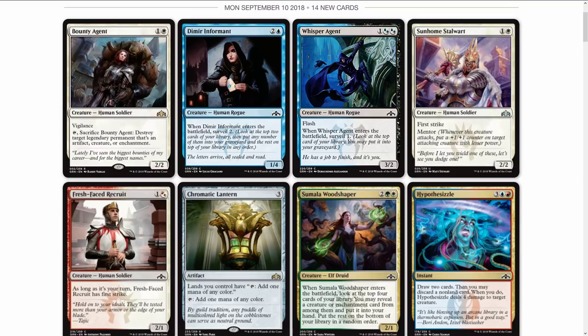Whisper Agent is a three-drop, and I like that it has the combination mana where you can choose either swamp or island when you cast it, depending on what mana you have. It also has flash, which is pretty cool. It's a Human. When Whisper Agent enters the battlefield, surveil for one — look at the top card of your library, you may put it into your graveyard.